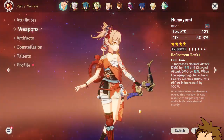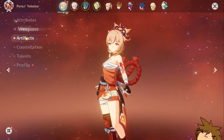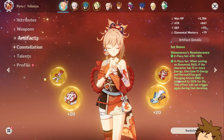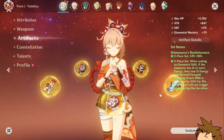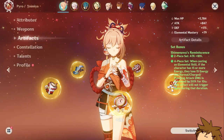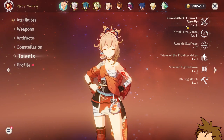Her bow isn't leveled to 90 yet because I do want to level up The Catch when I get it. Her artifact set is looking nice and dandy — you can pause the video to look at them individually. She has no constellations and her talents are at 8, 8, 7.